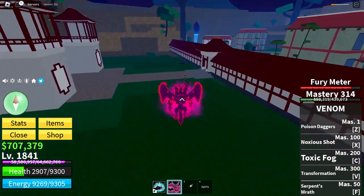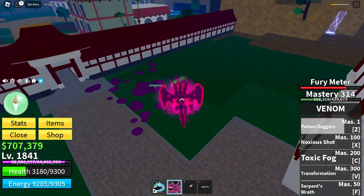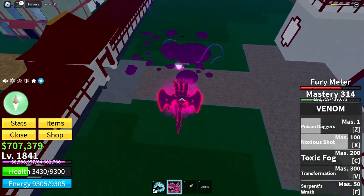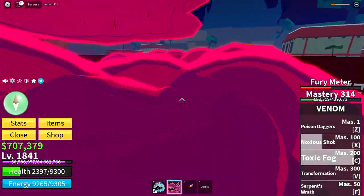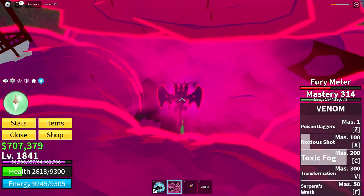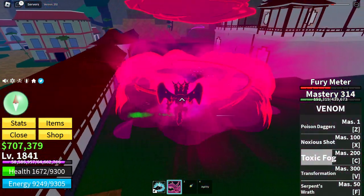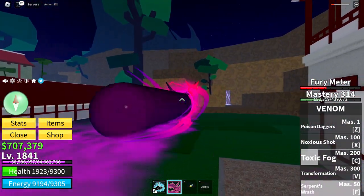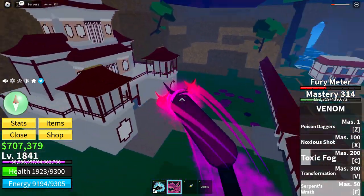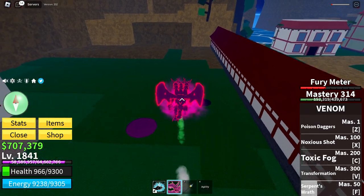Same abilities in transformation — hold it for that. Hold that button, hold it there. Then you have Fog, personally one of my favorite abilities in the game. And then you have Serpent's Wrath — with transformation, when you let it go the hydras will go around and kill your enemy.